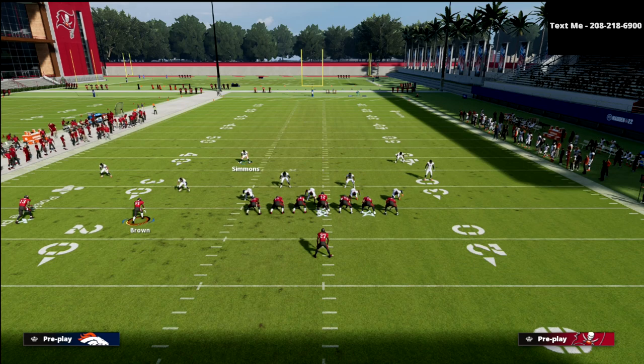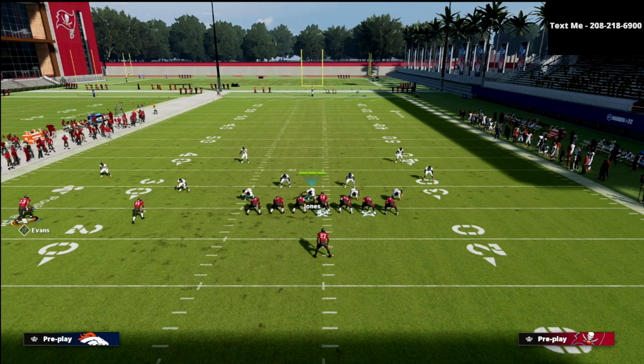Quarters uses a numbering system to tell you how defenders relate to offensive players. In this example, Mike Evans on the left would be the number one receiving target on the left side. Antonio Brown is the number two receiver on that side, and the tight end at number 80 is the number three receiving threat to that side. So we have three receiving threats to the left and about one and a half to the right, since the running back can go to either side under center.